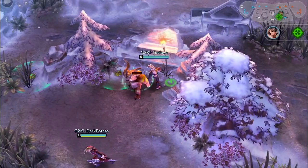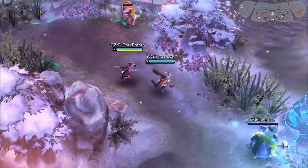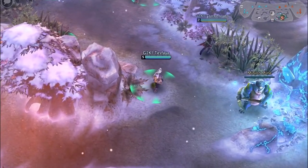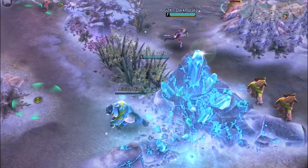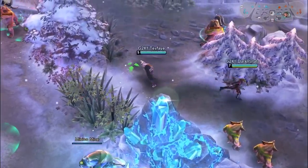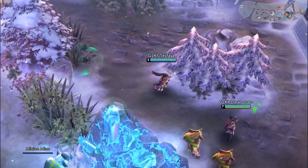Putting mines behind the healing creep will prevent them from being activated most of the time, unless the hero taking the creep is melee, like Taka. Placing skull traps around the rocks will provide you with some long-term vision of the area. Try to place skull traps in positions that are the least likely to be walked through.